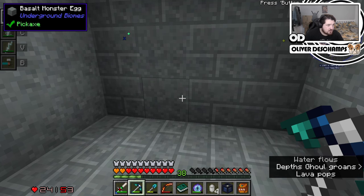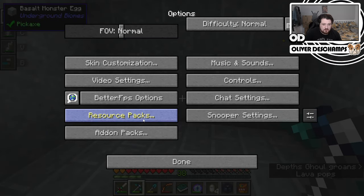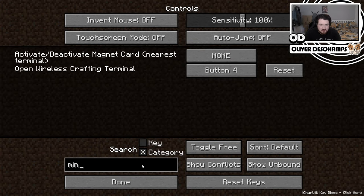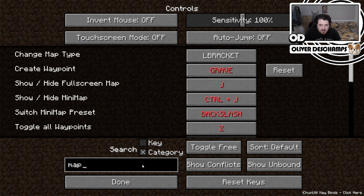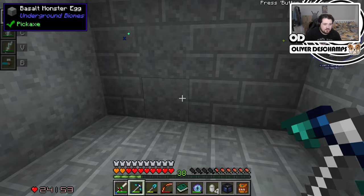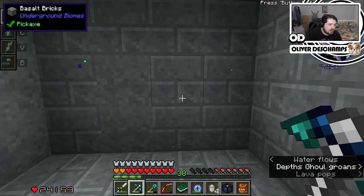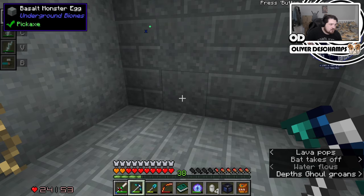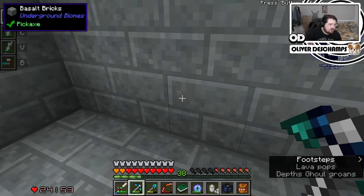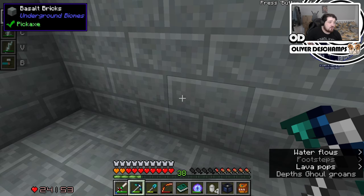Page up, page down. Let's see if I can zoom in on the mini-map real quick. Controls, category, mini-map, change map type, toggle waypoints, zoom in equals, zoom out minus. Got it. So equals. Aha, equals. Can we see the stronghold room on there at all? You can't see it, it's right behind my head, but I'm just trying to look.